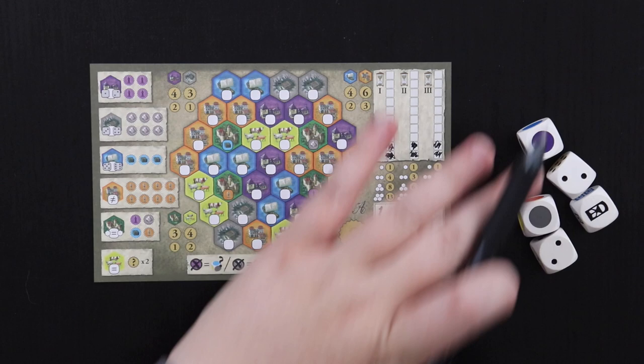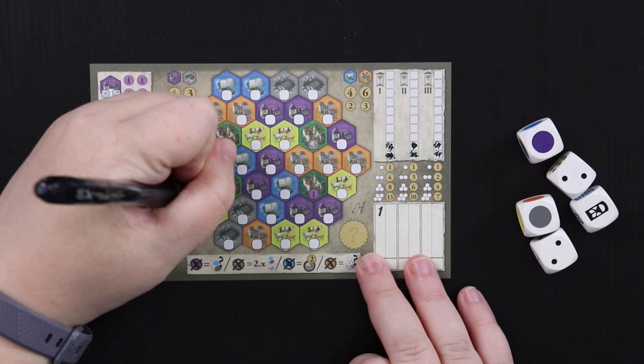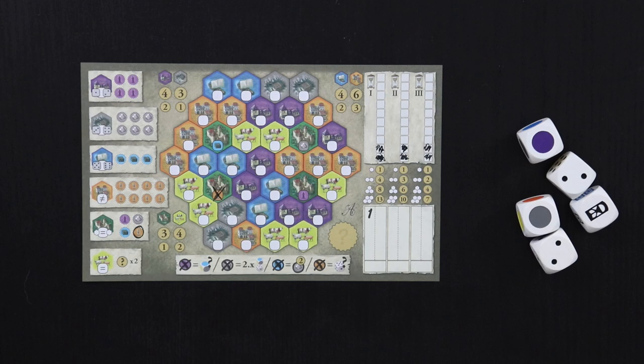I usually find that I like to have workers early, so I'm going to start right here. I'm going to circle this worker as my bonus for taking this green castle. Now we're going to take our very first turn, so I'm going to roll all five dice.